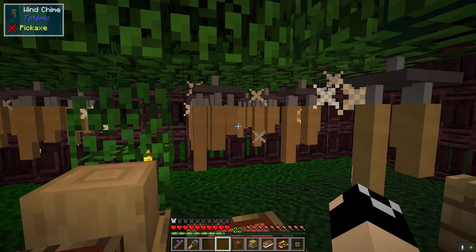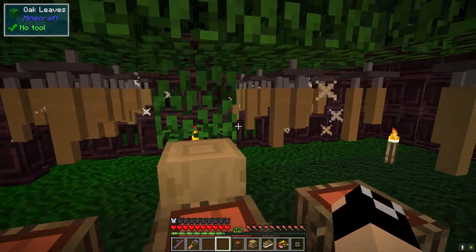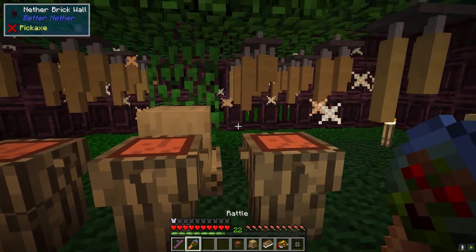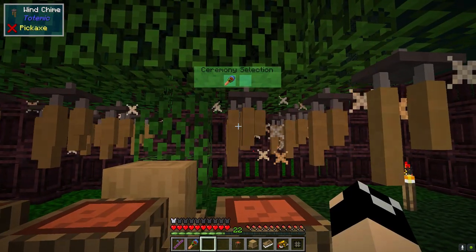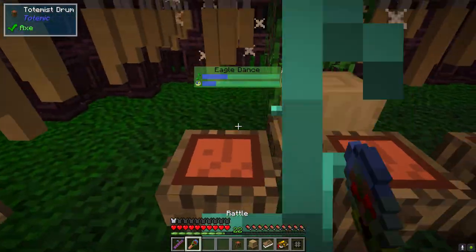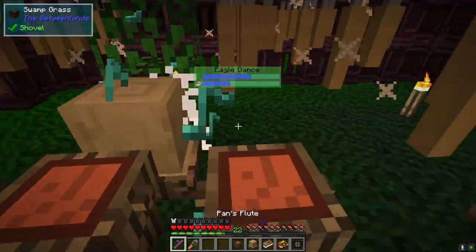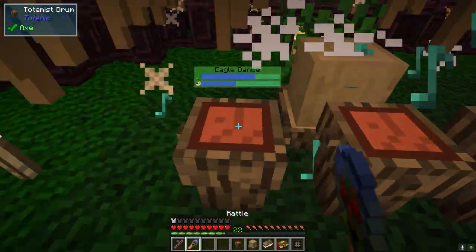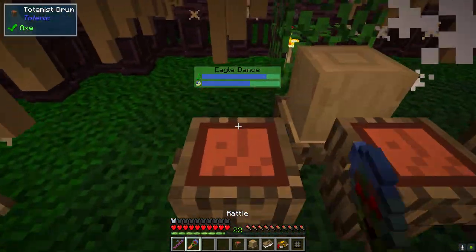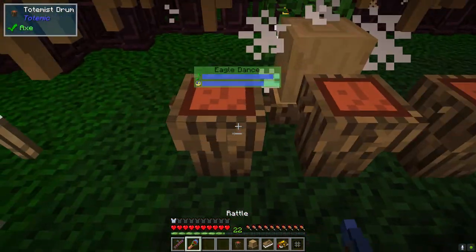I've got 14 wind chimes - might be overkill but that's okay. Next up we're going to have the Eagle Dance. This one is generally a little bit tougher, so just keep that in mind. We're going to do the same thing - just kind of move down through our drums while switching instruments. You can see we have a nice lead here. If you have issues with this one just try it again. Sometimes you might fail it - it is one of the harder ones. This one and Baycock do tend to be a little bit tougher.